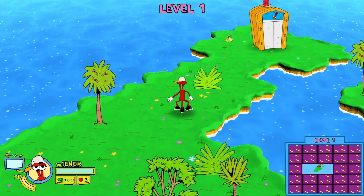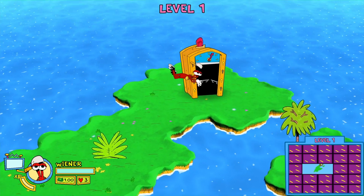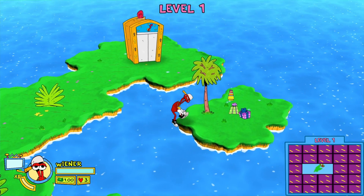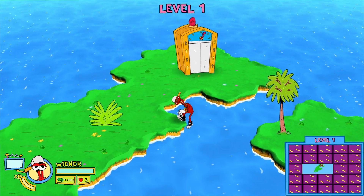For those not in the know, Level Zero was a really cool secret area in the original ToeJam and Earl Mega Drive and Genesis game, and it returns here as a cool little easter egg in Back in the Groove. So let's get on with it.